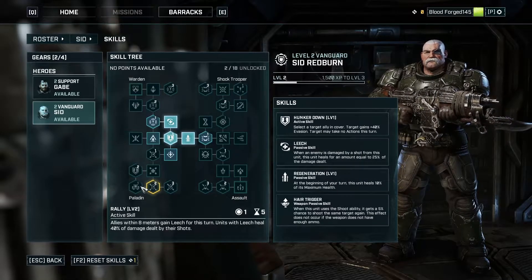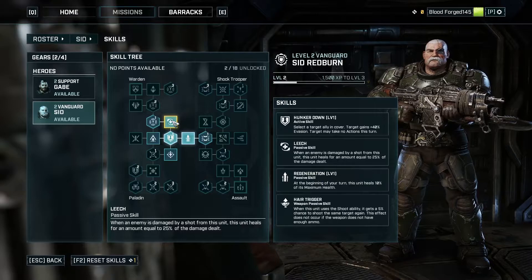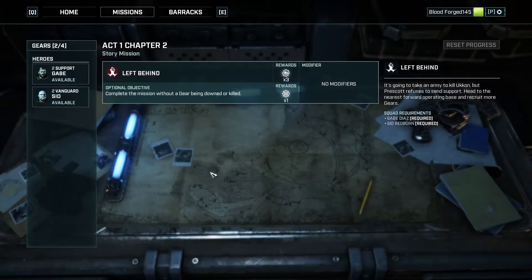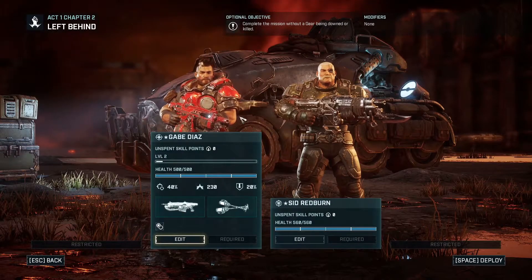I'm probably going to go down the Paragon path. Leech just seems such a good passive — if I could get leech on all my guys, I definitely would. This is Bloodforge Gaming after all — lifesteal is amazing. Left Behind: complete the mission without a gear being downed or killed. It's going to take an army to kill Ukon — Prescott refuses to send support. Head to the nearest forward operating base and recruit more gears. Excellent — which gives us three common weapon mods and one common armor mod with no modifiers. That's going to be terrifying. The normal procedure going forward: I'm pretty much going to start the episode by just going into the mission, so you don't have to see all that going on.